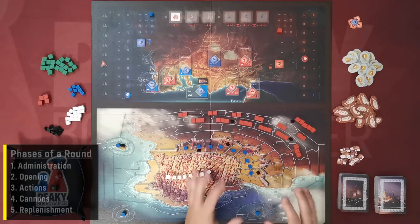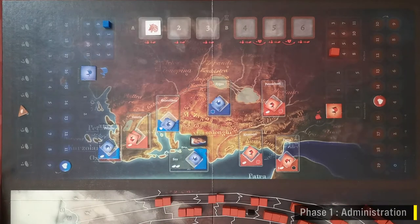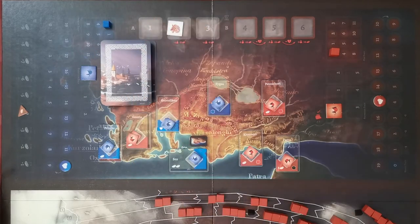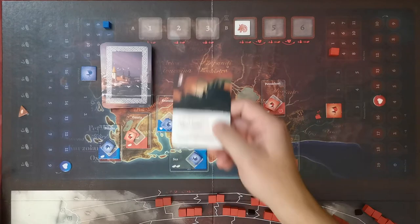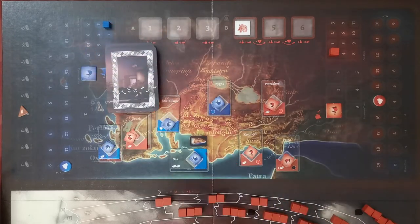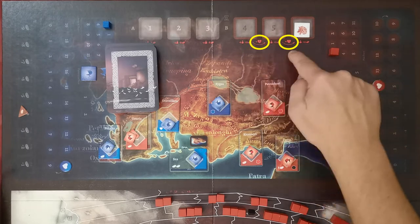Each round consists of five phases. Administration is a preparation phase — skip it in round one. In this phase move the round marker one space right and each player refills their hand to eight cards from the current period's deck. When moving to round four, switch to second period cards; discard any first period cards and deal eight new ones from the second period deck.